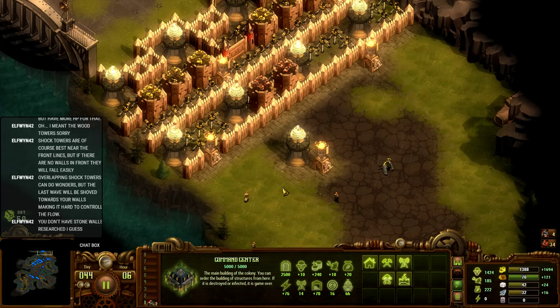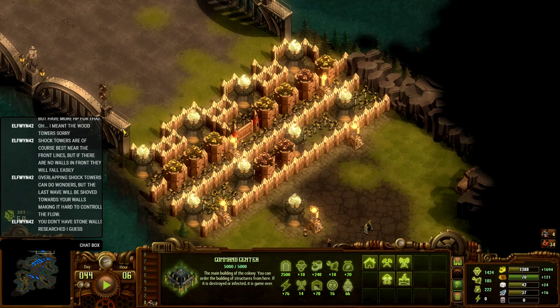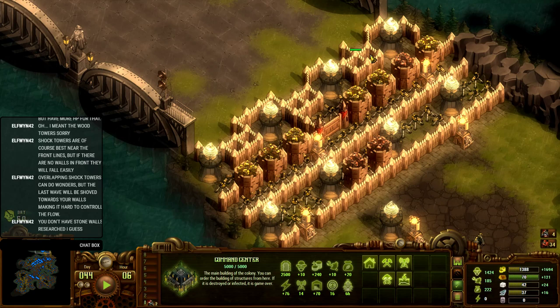Day 44. This is where I'm going to end the episode. Next episode we are definitely going to be coming into contact with that wave — whether I am ready or not, the wave is coming. Join me next time as we're going to be continuing this defensive wall, comprised of shocking towers, soldiers, turrets, and shocking towers again. Just so long as we can break that wave. We're going to be continuing it and defeating it — hopefully. See you then, bye.